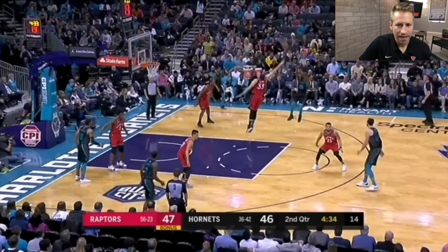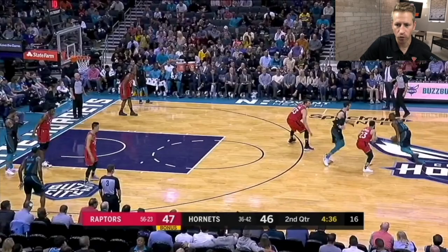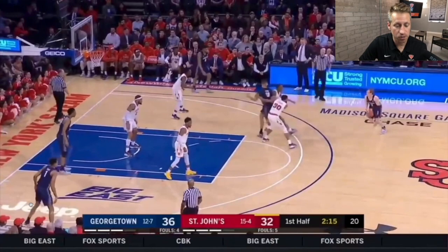Notice how that last dribble is harder and faster than the other one — bang, boom one two, it speeds up. You get to see it again here: float, boom one two. That's really what we're looking for — float, patience, float, patience, and then you hit it hard. That speed translates into speed of your release, and that speed translates into the same groove, the same rhythm to make more. Here's a beautiful float by Matt McClung.